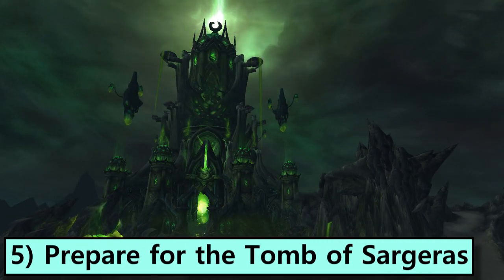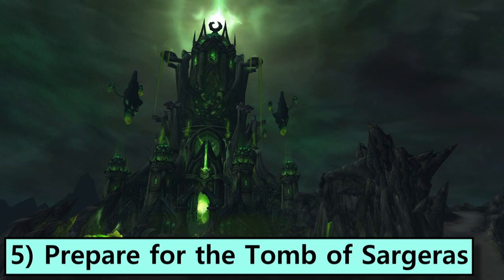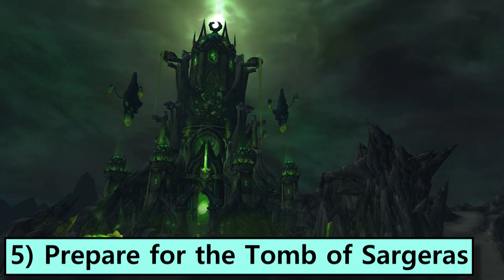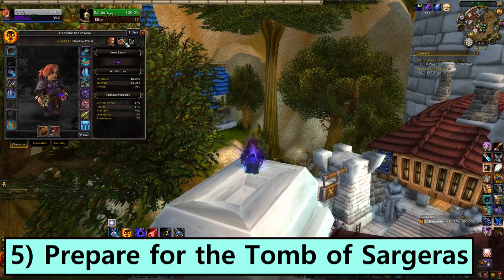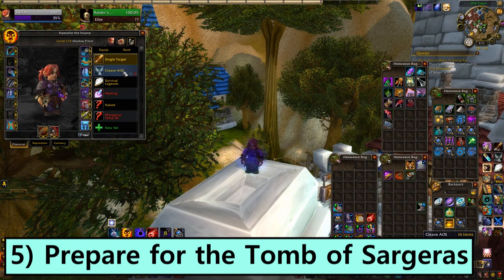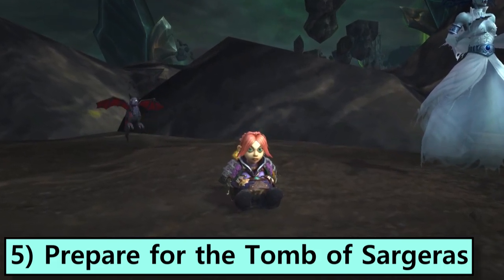Finally, prepare for Tomb of Sargeras. The raid opens on June 20th, in one week. Whether you're part of a cutting edge mythic guild or more of a normal group finder pug style of raider, you can put yourself ahead by getting ready now. Sim your character with SimCraft to get updated stat weights. Start upgrading your legendaries with the new Titan Essence Quest to boost them to item level 970. Polish up and update your equipment sets so that you're doing top performance in AOE, single target and sustained cleave fights. Look up some boss guides and get familiar with the new fights. Stock up on food and flasks, both in-game and IRL.